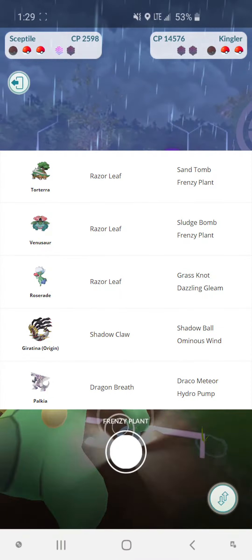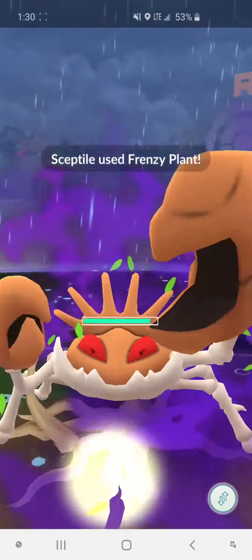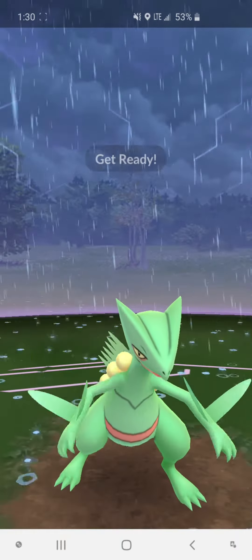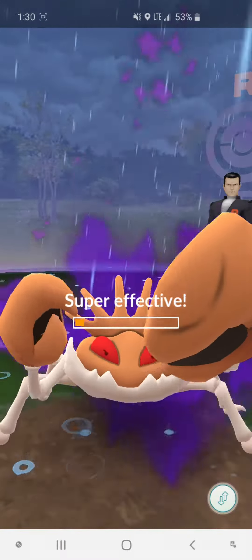Next up we have Kingler — any grass type would work honestly, but these are the strong ones that would help you the most. If you get Steelix, here are the counters. And with Rhyperior, here are the counters. As you can see, they're pretty similar — a lot of the Pokémon you can use in all three, potentially all four of them.